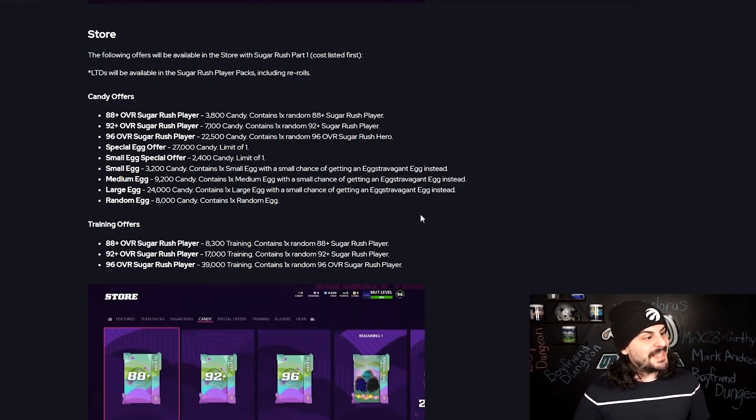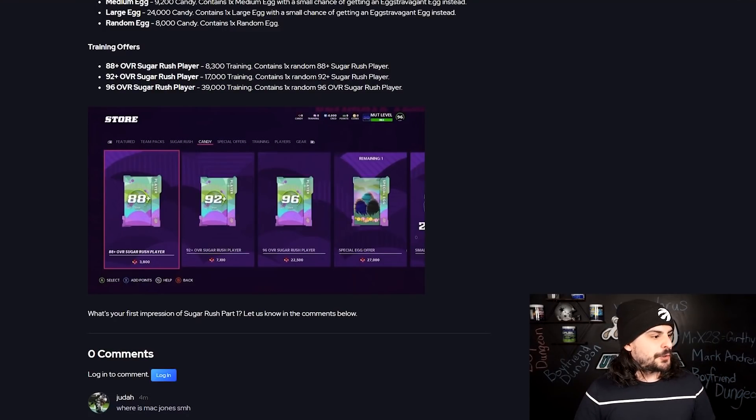The store has re-rolls with LTDs included, so if you want Lamar Jackson or Jalen Ramsey, these re-rolls will be great. Candy offers include: 3,800 candy for an 88-plus re-roll, 7,000 candy for a 92-plus, and 22,500 candy for a 96 overall Sugar Rush player. There's also a special egg offer for 27,000 candy, limited to one. Egg re-rolls for small, medium, large, and random eggs are also available. Training re-rolls: 8,000 training for 88-plus, 17,000 for 92-plus, and 39,000 for a 96.